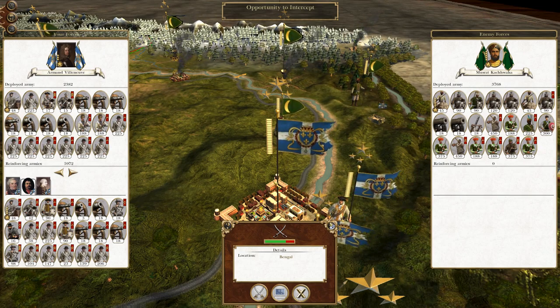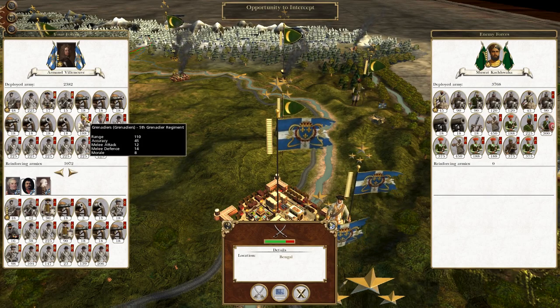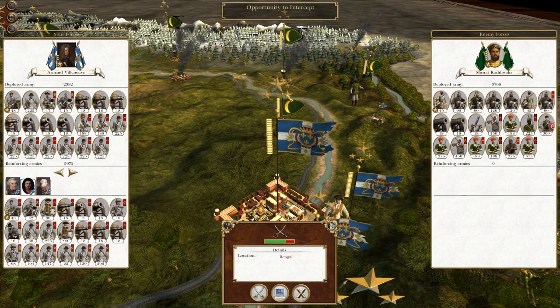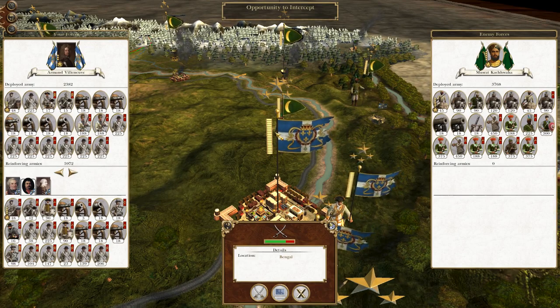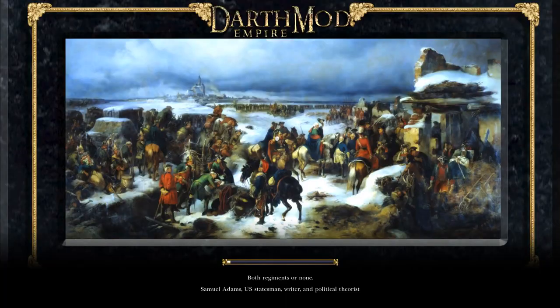What's up guys? This is the Rope of Man and I am back to bring you to the next episode of My Empire: Total War. Let's play as Louisiana. So to round off where we left off, an Indian stack has wandered close to our borders at the city of Bengal and we're going to take the opportunity to destroy them. So without further ado, let's crack on.